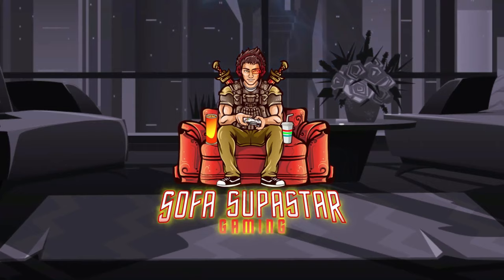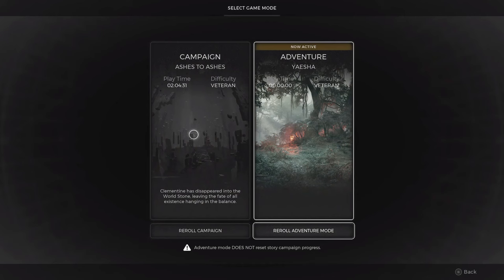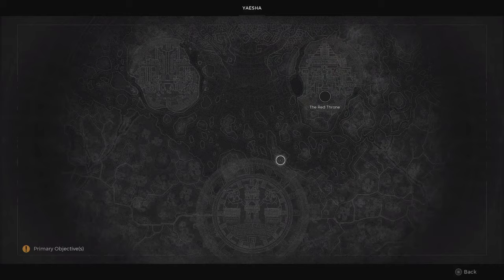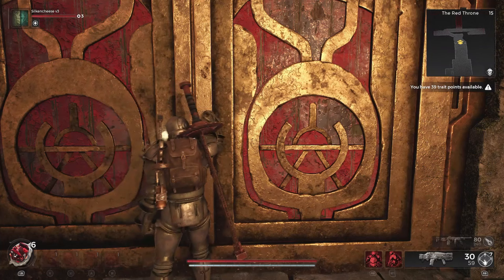Welcome back everybody. Today we're diving into Remnant 2. You're going to need to head over to the world of Yeisha, and then you're going to want to make sure that you've got the Red Throne as your starting location. Proceed straight forward until you see these humongous doors, and upon giving them a tap you're going to be greeted with a cutscene.